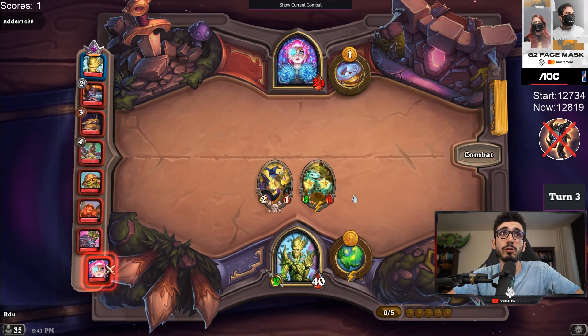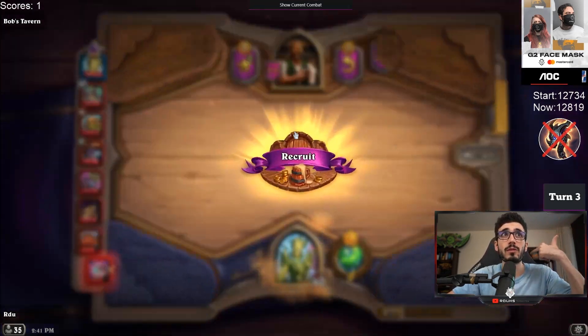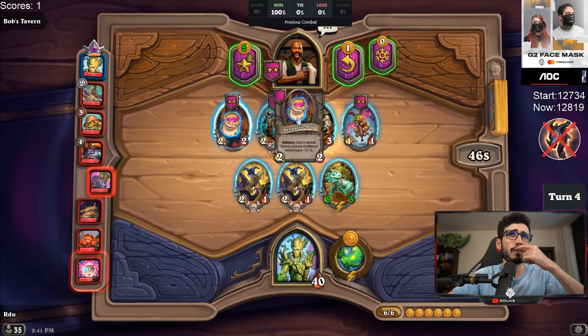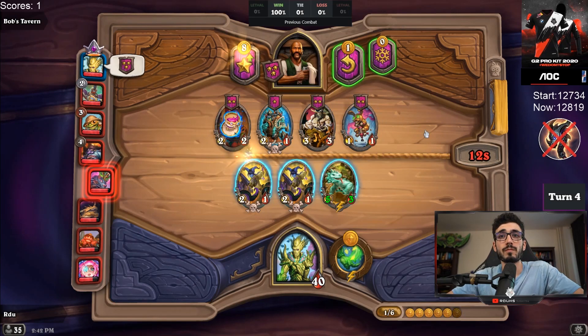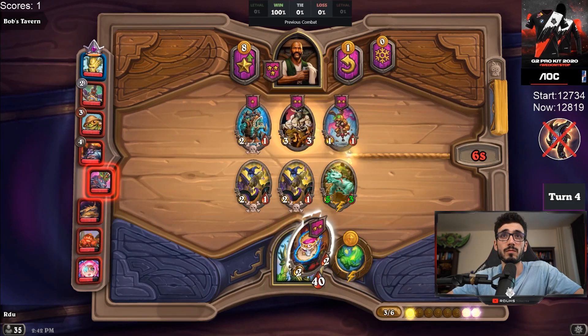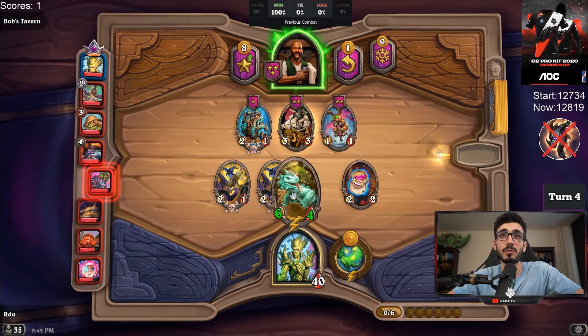I usually have better results when I level up on seven gold. I'm aware last game I leveled up on six, but it was a different situation because I also didn't level up normally. These minions are awful. What do you do when you're presented with garbage? And mug for one sucks — it was better if I would have had the free three-gold pirate, much much better.